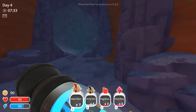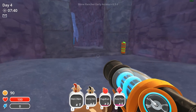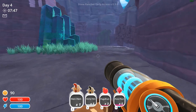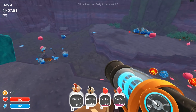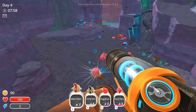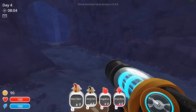Let's head back into Indigo Quarry. This is definitely a good place to get rock slimes early on, instead of going the explosive route. Gotta keep an eye out for those lucky slimes. I don't know how much money they're going to produce — they don't produce plorts, they produce money. Their bellies explode and they eat money.